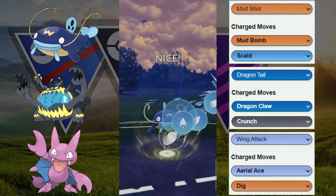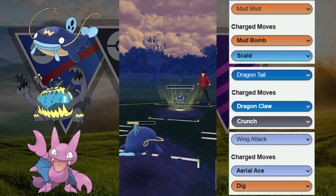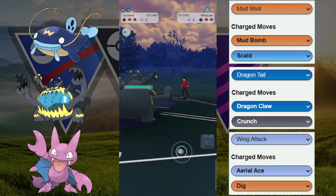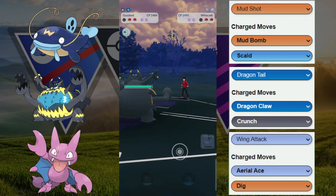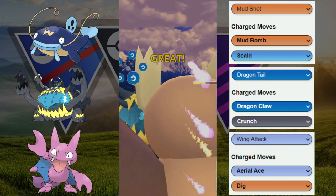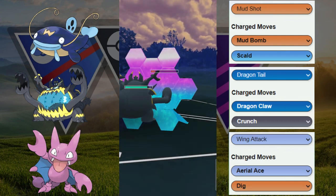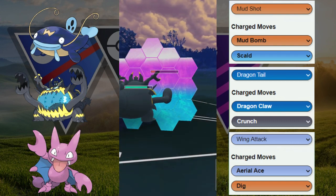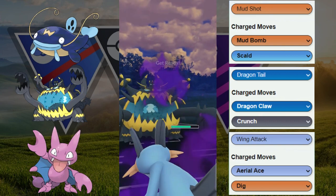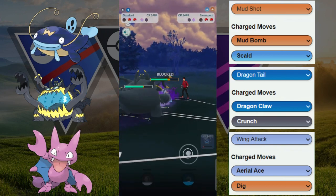Now we're going to go into our Skull with our own Whiscash. Does it survive? Yes it does, with a sliver of health. The opposing Whiscash barely survives. We're going to immediately switch out into our Guzzlord to get a one fast move head start. They come back in with their Noctowl — what could they be hiding in the back afraid of our Guzzlord? We only have to worry about a Sky Attack but we have two shields; we might as well use one here because our own Whiscash is very low. They do reveal that they have another Water type — another Mud Boy with the Shadow Swampert.